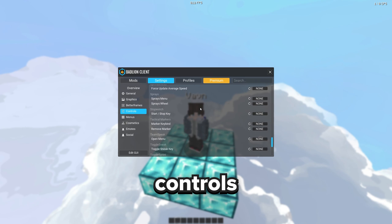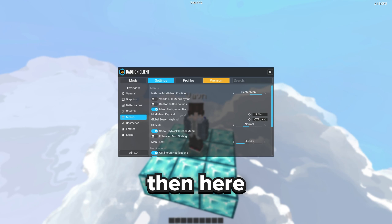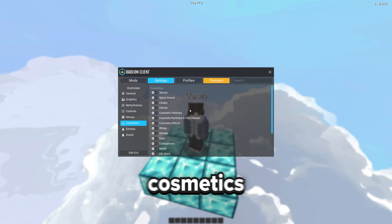Now these are my Badlion controls — it doesn't really matter for FPS obviously, but you can copy them if you want. And here are the controls for the menu. For cosmetics, I just turned them all off because I don't really care about seeing people's cosmetics. I don't have cosmetics, and I really don't have any need to see them, so I might as well just turn them all off.